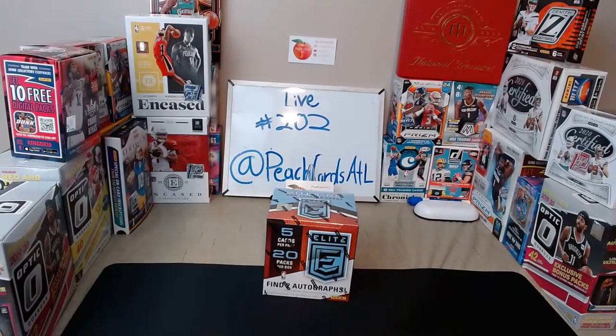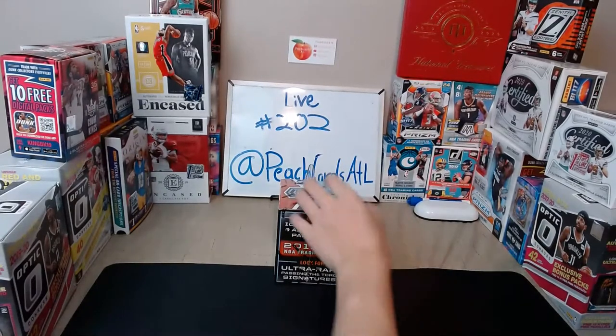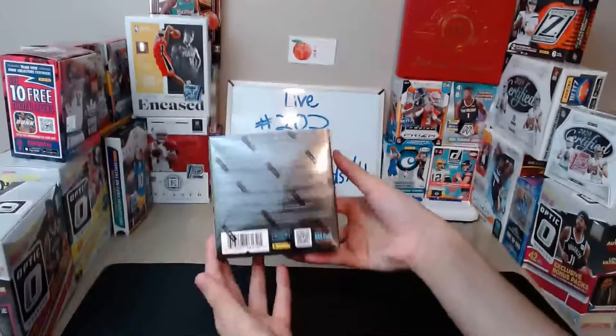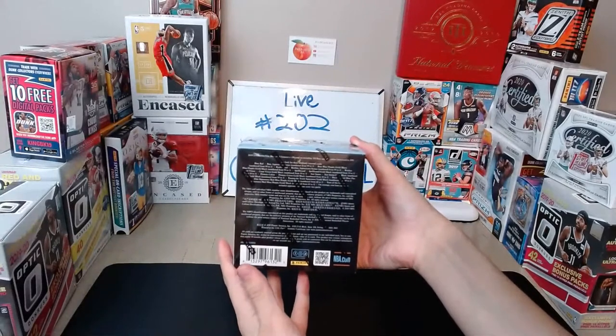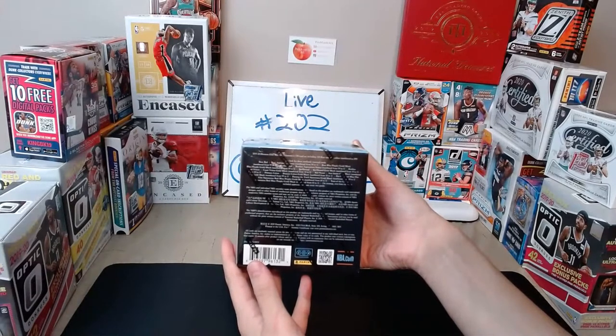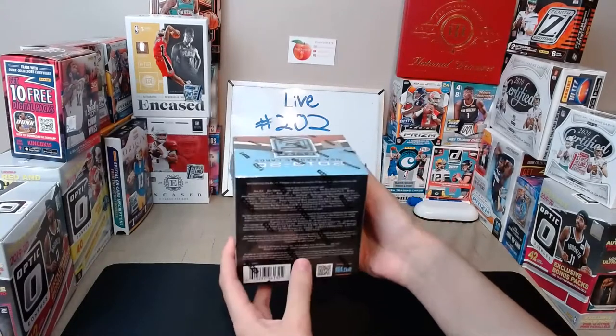Hello everyone and welcome to Break #202 here on Peach Cards ATL. We have an Elite Basketball 2019-20 hobby box with us today that contains 100 cards and two autos per box on average. This is a tiered random team break. Everyone is looking for those iconic status and aspiration parallels and the ultra rare Passing the Torch signatures. The set is 150 cards including 100 base and 50 rookies numbered to 2299. Parallels include blue, purple, gold, or black.